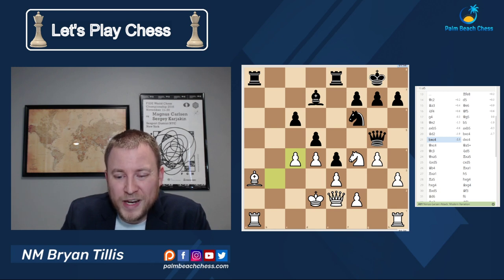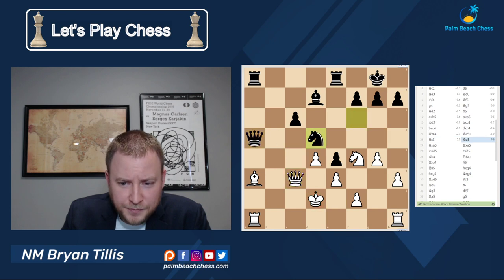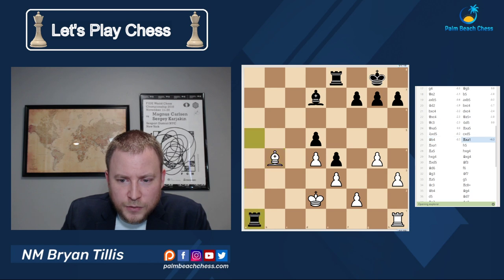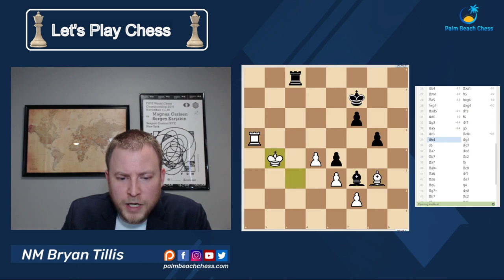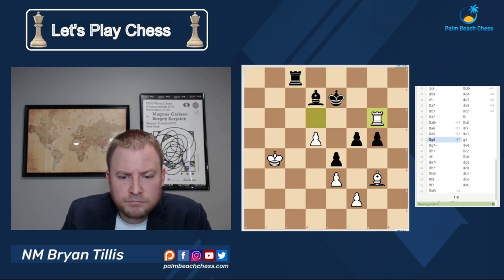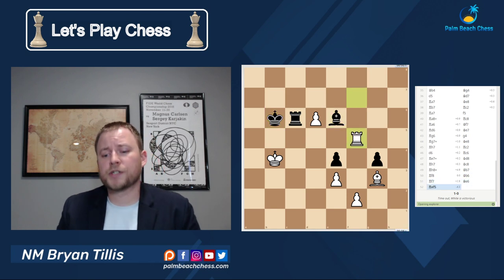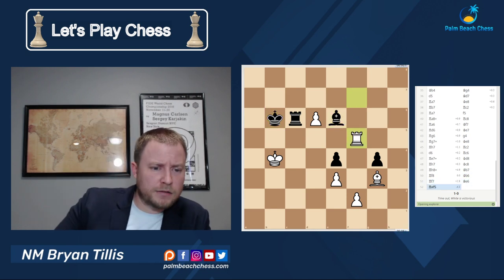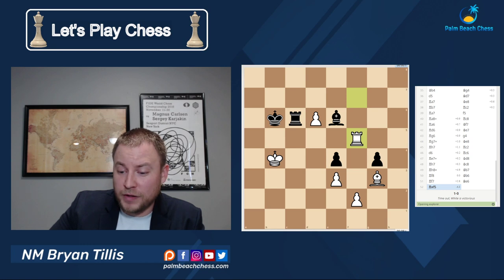d takes c4, queen takes c4, queen h4 — and he's hitting on f2 and I've got too many weaknesses. He let me bail out into this ending, which is objectively equal. And he let me get this passed pawn, which he had to worry about. But more than anything, time was a factor for my opponent, and it's blitz — it is part of the game. I have no problem whatsoever with winning a drawn position by flagging an opponent. And I think that should be an unwritten rule in blitz: that's just part of the game.